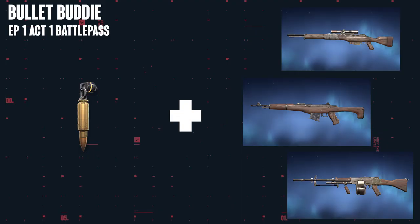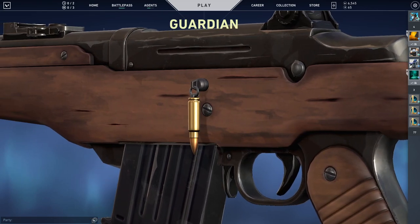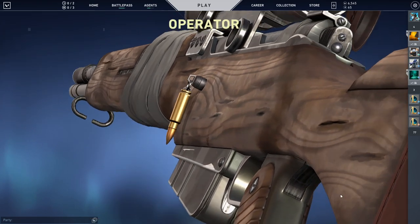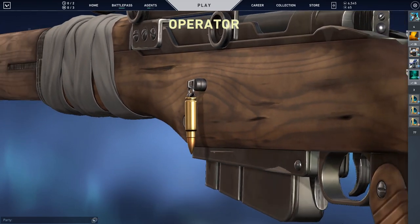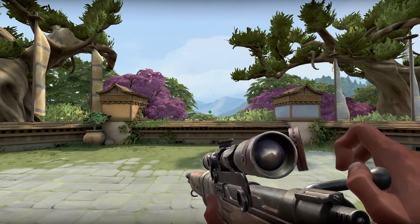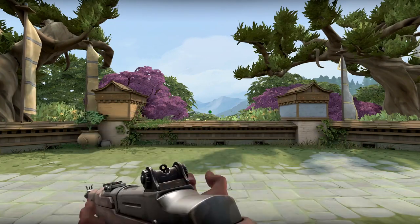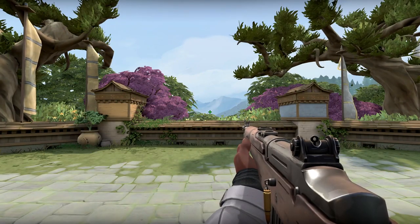Another sick combination is the Bullet gun buddy together with the Infantry skins. The Bullet gun buddy was also in the first battle pass ever, Episode 1 Act 1, and it fits the World War 2 theme of the Infantry skins so well. I feel like the Infantry skins are one of the best cheap skins in Valorant, and in combination with this Bullet gun buddy they look super awesome. If you have the Infantry skins and the gun buddy, try it out — you're most likely going to enjoy it.